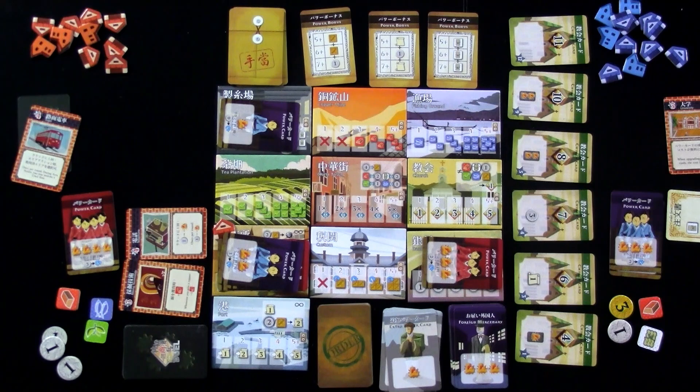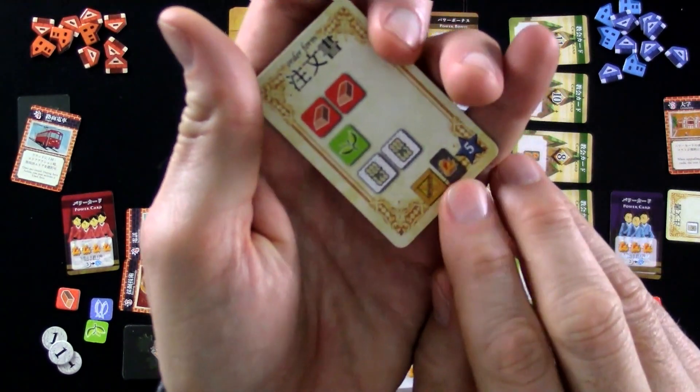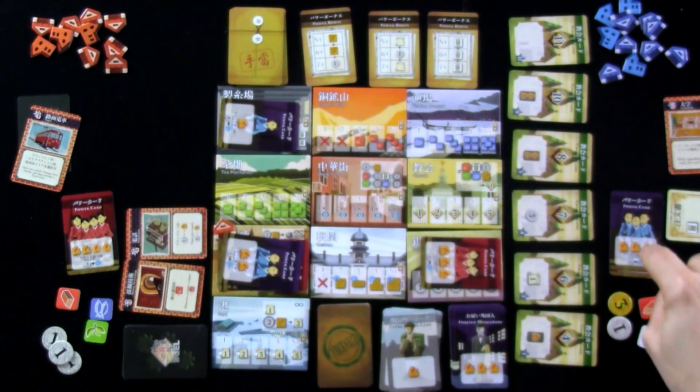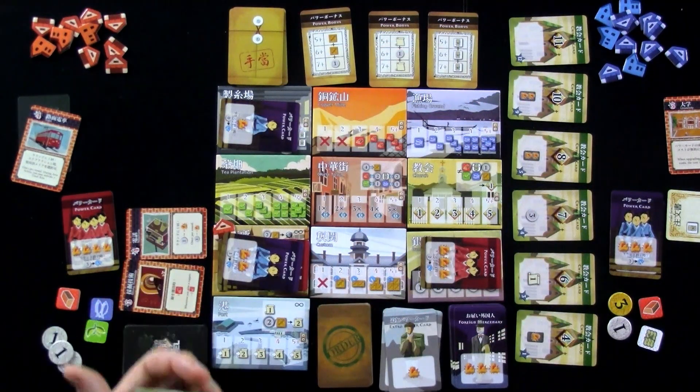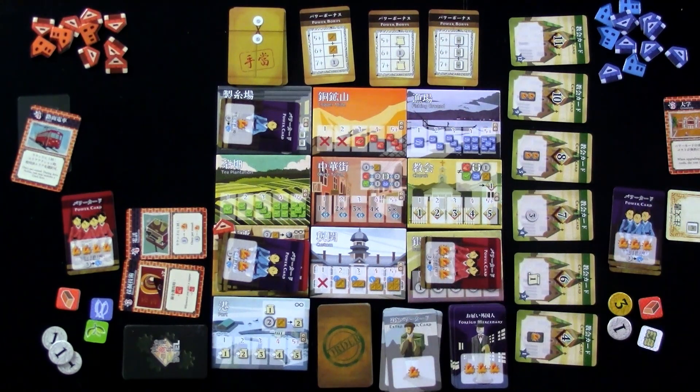Jen was going to go to the bank too, but actually she does have enough cash to build a trade house — the first house costs only four. But she doesn't. If she could complete this contract, her level four worker could be turned into a level five, and with a level five she could get an extra bonus. But if she does a level four action she can build a trade house — that'll be good enough, even if she misses the power bonuses just sitting there waiting. So I've gone to the bank. Jen is blocked. Where is she going to go?